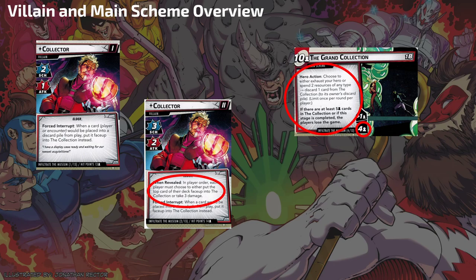That's because of the Hero action on the Grand Collection. Each player can take this action once per round: choose to either exhaust your hero or spend two resources of any type to discard one card from the Collection. Because you can only do that once per player per round, in a solo game you can only remove one card from the Collection per round. So if you put two there in a round, you're now set back a turn and have to put zero in the next round to keep the Collection empty — which is really hard.